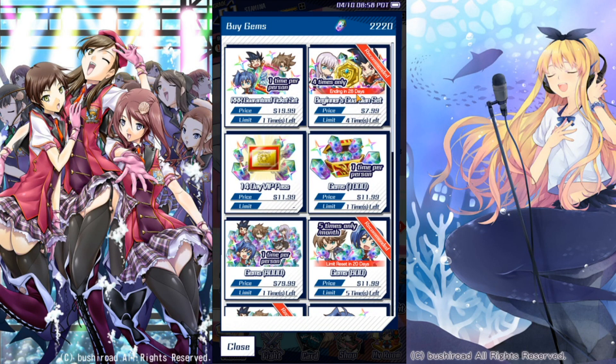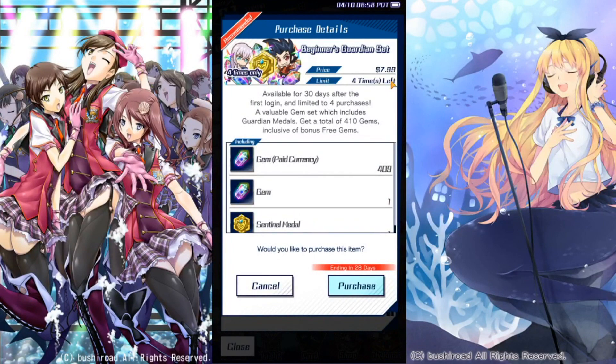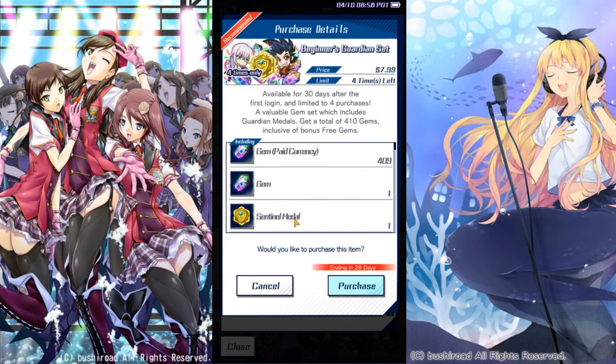This is $8, and it's supposedly some kind of super good bundle — the Beginner's Guardian set. For $8, you get four packs worth of gems and then one Perfect Guard medal. In the Japanese version, I had Perfect Guard medals coming out constantly because you get them for free just by grinding up your VP — they're a VP reward. So you're basically just getting four booster packs worth for $8. That's $2 a pack. That's terrible.